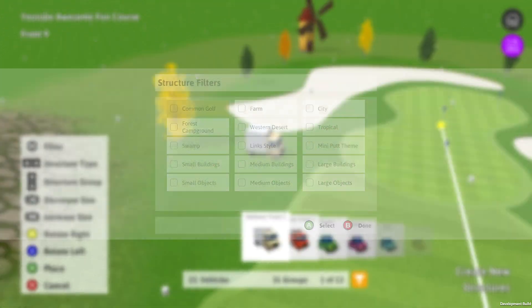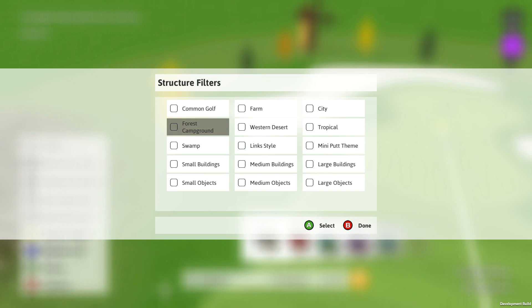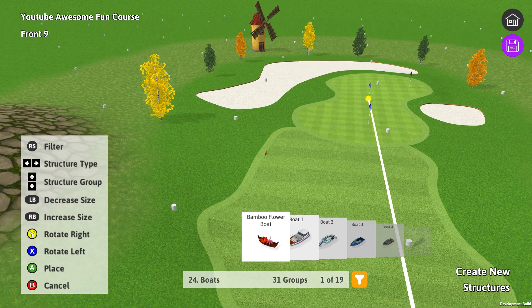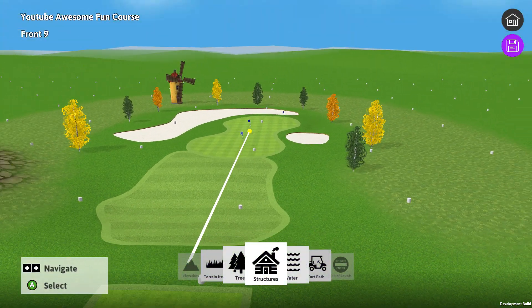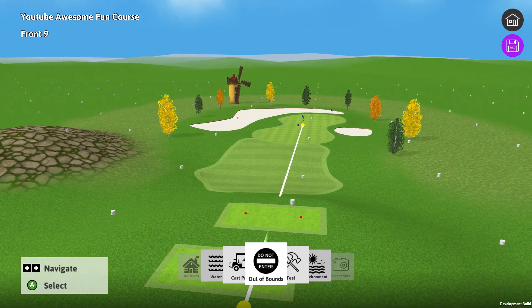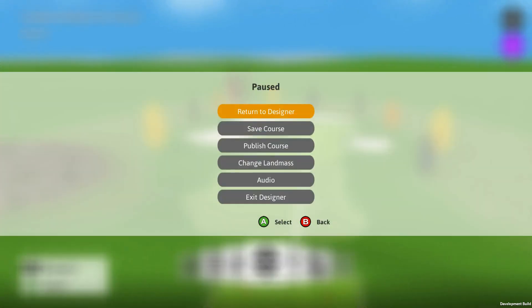We actually have filters that you can put on too, to search — if you want to sort by certain themes. There is a lot to choose from. So this is our first hole — why don't we save this and play it. There's a lot more we could do, but let's just do that for now.